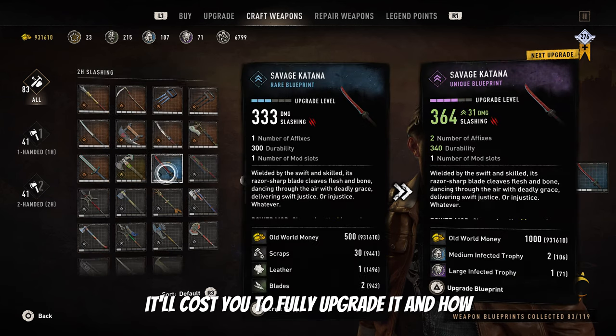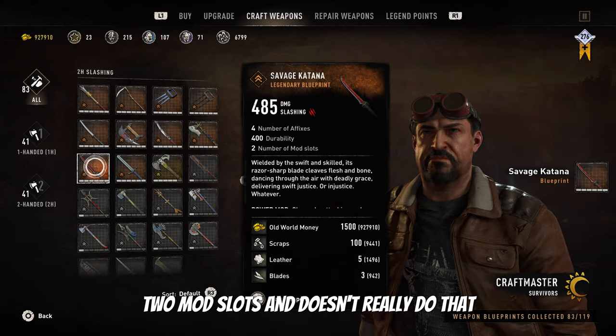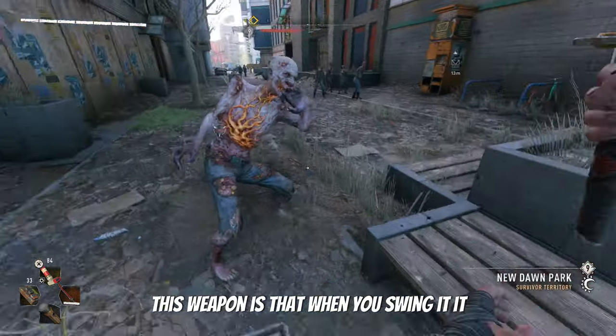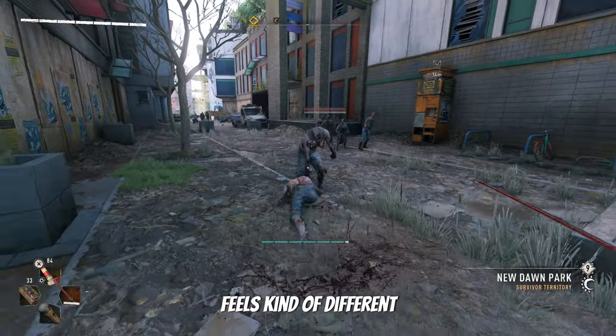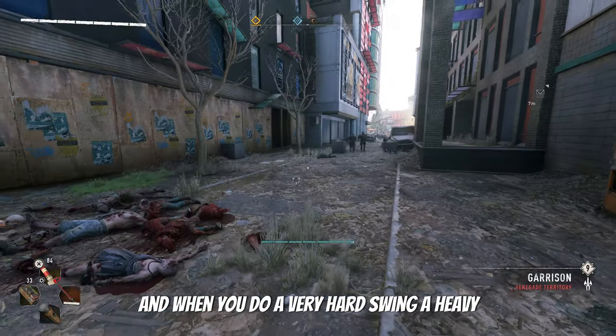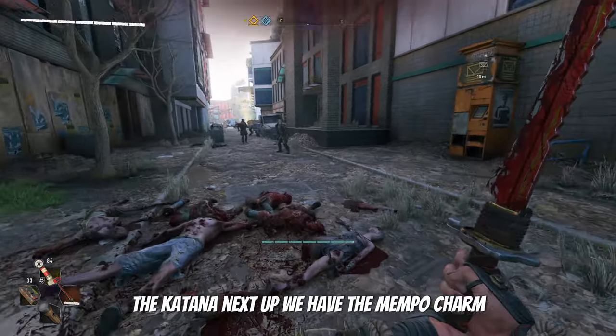Now up next we have the Savage Katana. You can look on screen how much it will cost you to fully upgrade it and how much to make it. Fully upgraded, it only has 2 mod slots and doesn't really do that much damage. But the unique thing about this weapon is that when you swing it, it feels kind of different — a little unique compared to other katanas. And when you do a heavy swing, Aiden will do a nice little flip with the katana.